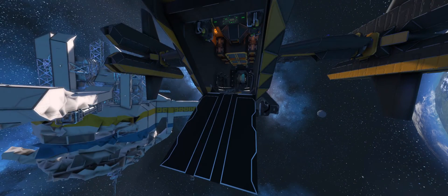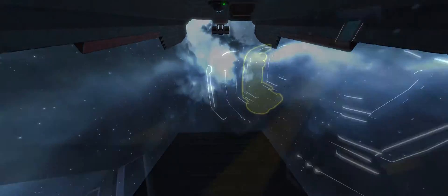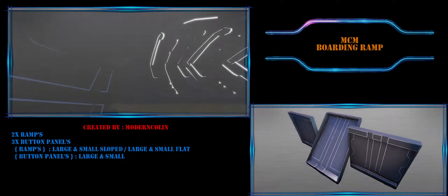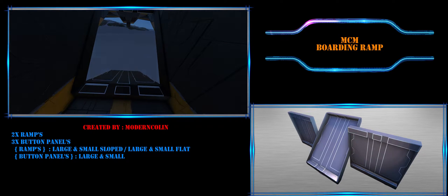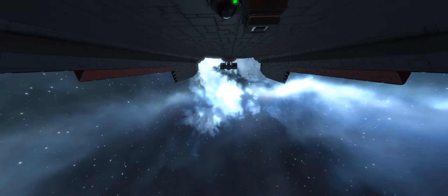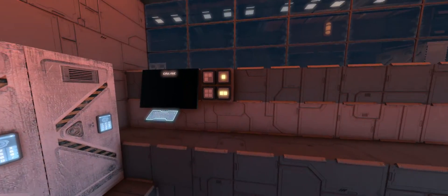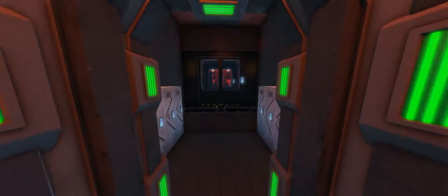Number 6: MCM Boarding Ramps, or just Boarding Ramps. We have two mods with kind of the same functionality but not really. I usually go with the first one — it comes in different sizes and variants, and you can use them as hangar doors and easily fit a smaller rover or drone through it, maybe even a small fighter. The second one is only suitable for your character. The MCM ramps are mostly designed to be installed at the side, front, or back of your ship, while the second ramp is designed for the bottom.